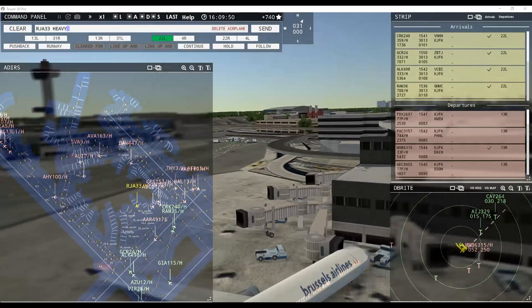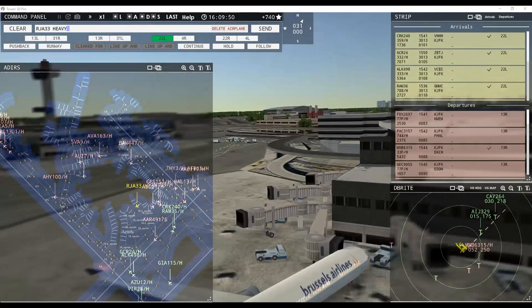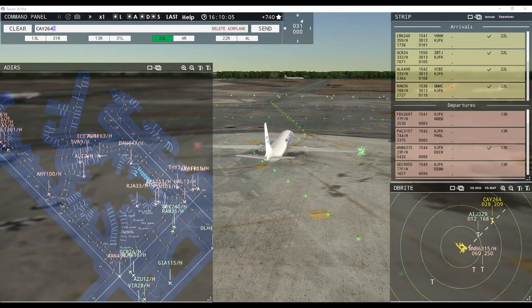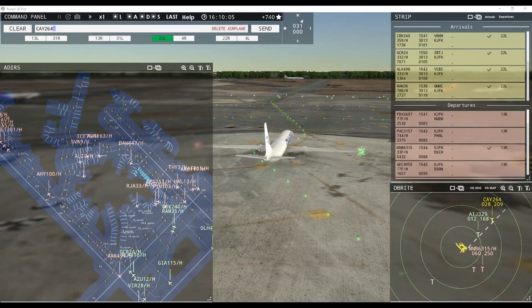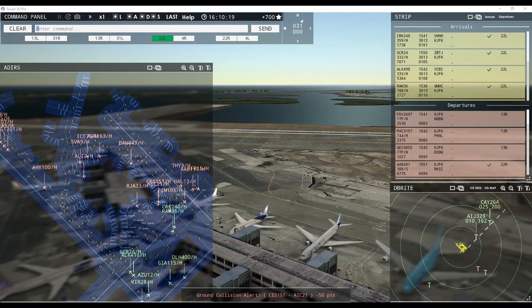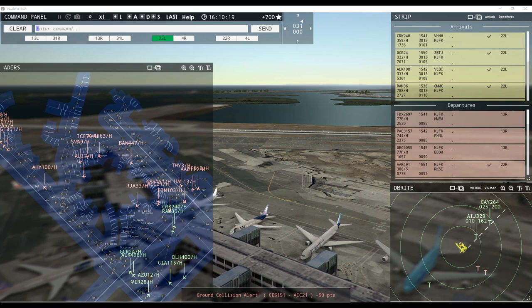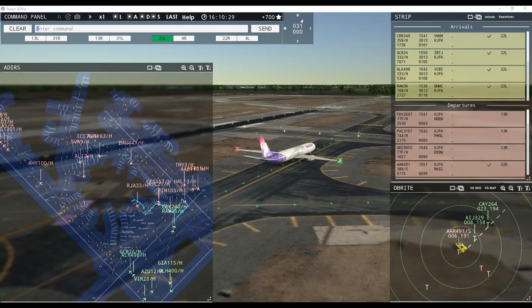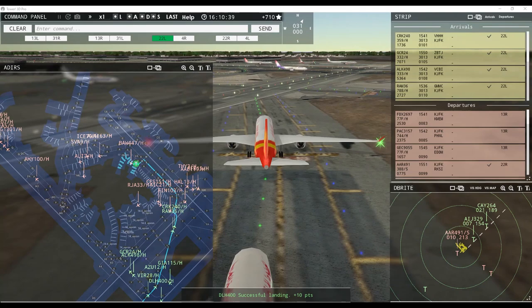Jordanian 33 heavy, pushback approved, expect runway 22 right at Yankee Alpha. China Eastern 151 heavy, request pushback. Finnair 103 heavy, hold short of taxiway Bravo. Ground 22 right at Yankee Alpha, pushback approved. Camon 264, runway 22 left, clear to land. Finna 10 heavy, hold short of taxiway Bravo. Runway 22 left. Black Sea 6315 heavy, contact departure — good afternoon. Ukraine International 7 heavy, request taxi runway 13 right. Hawaiian 13 heavy, runway 22 right, line up and wait.